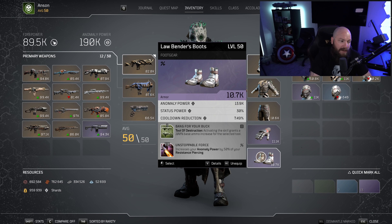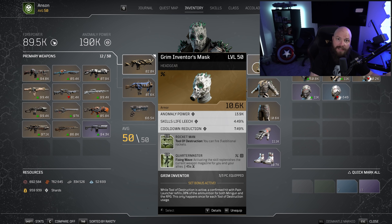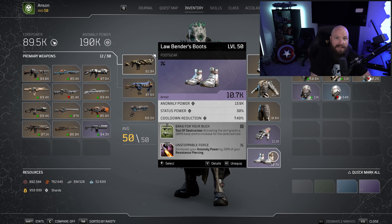On the boots, I've got Bang for Your Buck, which activates the skill and grants a 100% base ammo increase for the selected tool. This is the second way you increase your magazine size. So with this and Rocketman, when you activate Tool of Destruction and take your rocket launcher out, you start with 11 ammo as your baseline. From 11, you shoot down to one, reload your first time with Fixing Wave back up to 11, shoot down to one again, hit Pain Launcher back up to 11 — giving you 31 total rockets that you can shoot with.